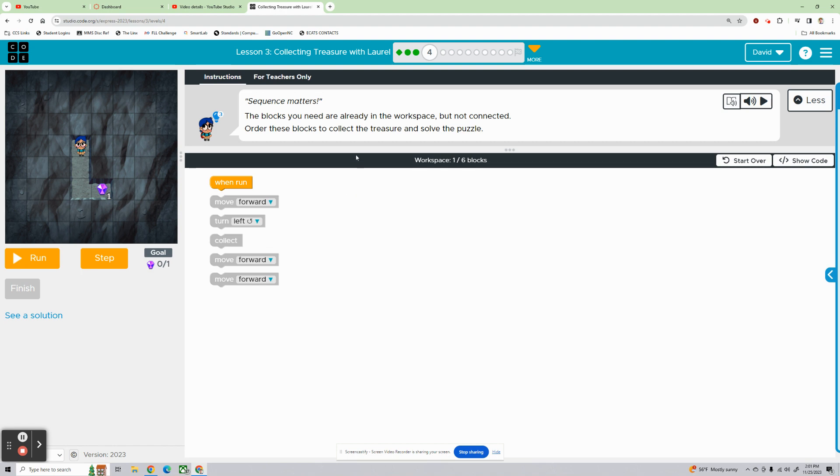These blocks you need are already in the workspace but not connected. Order these blocks to collect the treasure and solve the puzzle. She needs to move forward one, two times, then turn left, move forward, and finally collect at the end. Move forward, move forward — gets her here. She's going to turn left to face the treasure, move forward again, and collect it.